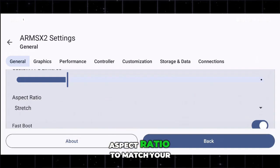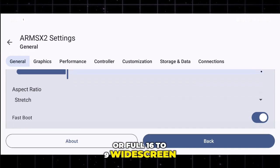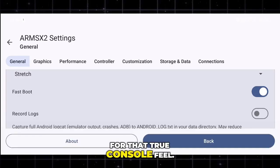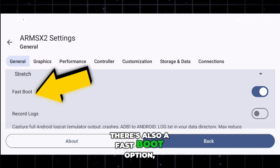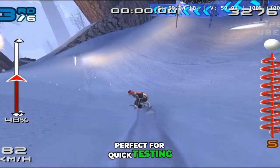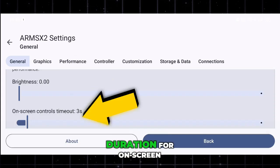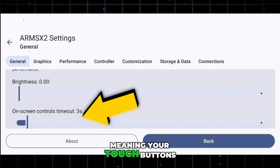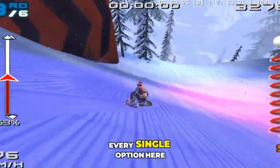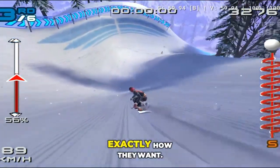You can also adjust the aspect ratio to match your screen, whether you prefer the original 4:3 PS2 look or full 16:9 widescreen gaming. If you love an immersive experience, switch it to full screen for that true console feel. There's also a fast boot option, which skips the PS2 startup animation to load games faster — perfect for quick testing or switching between titles. Additionally, you can adjust brightness and even change the time alteration for on-screen controls, meaning your touch buttons will fade away after a certain time to give you a clean, uncluttered display while gaming.